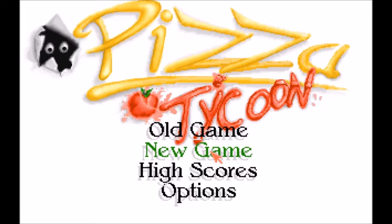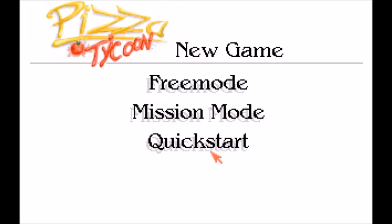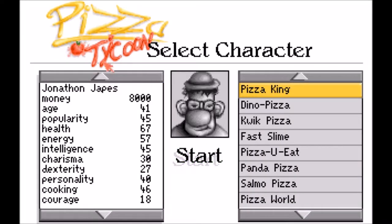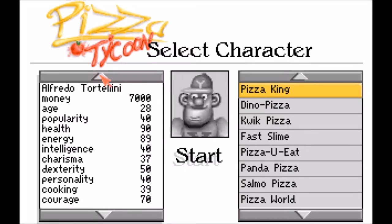The first thing I want to show everyone is just starting a new game. I always do quick start because it gives you a restaurant. Will you open the restaurant? Not in the beginning, but we're gonna try it. I always do large normal.